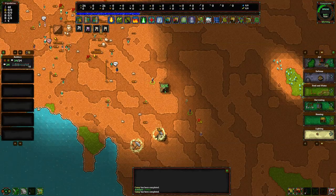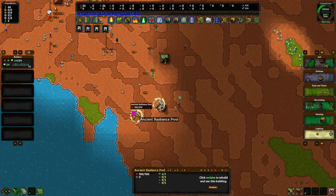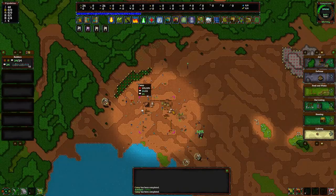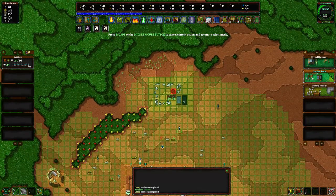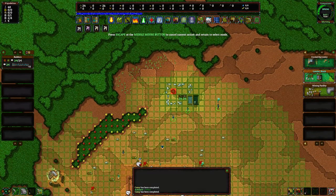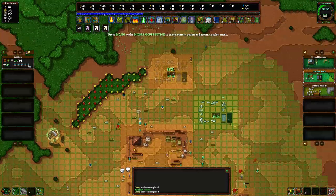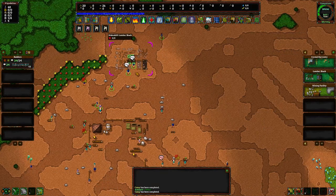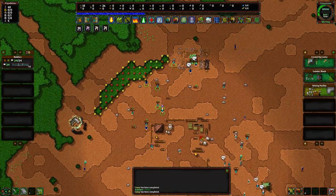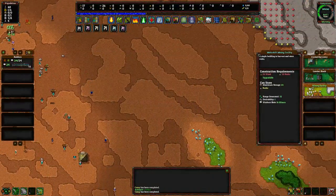That guy looked like he was on fire for a second — apparently something has already gone wrong. One of our individuals is on fire! Let's go to the harvesting menu. We want a lumber shack and we'll put that right over there. We've got a lumber shack now, and once we do, we can take some people off the building queue and throw them into the lumber shack so they'll start chopping trees.